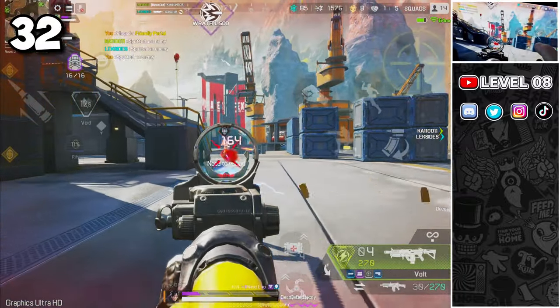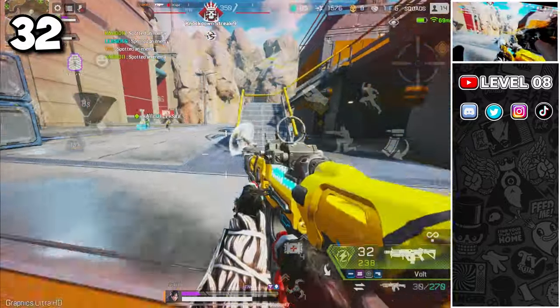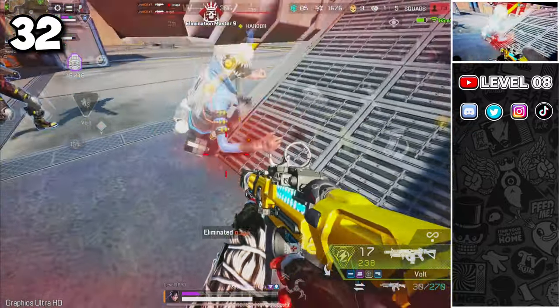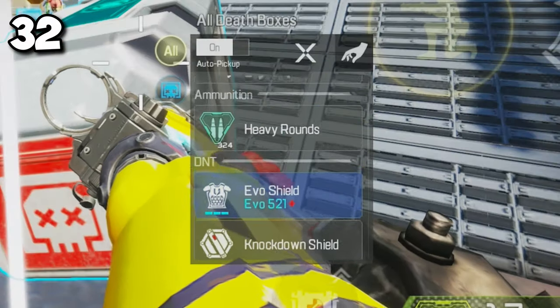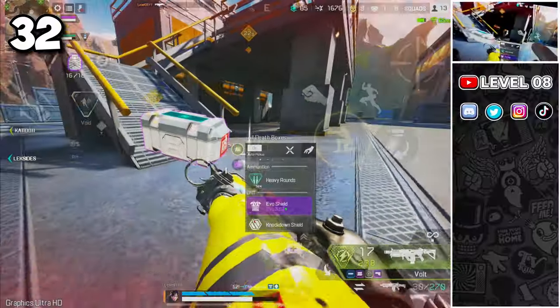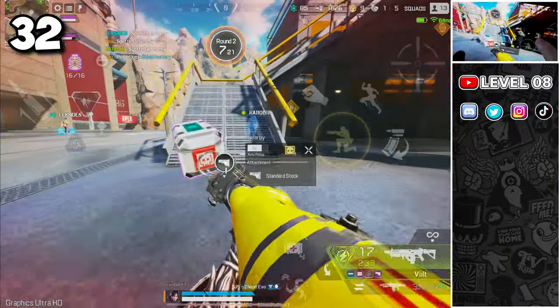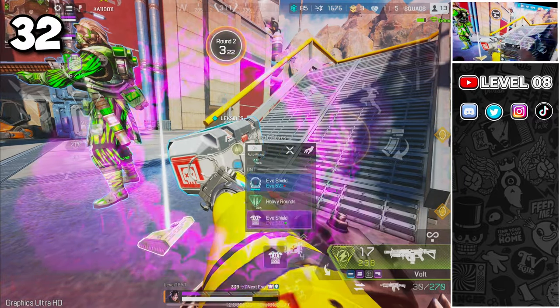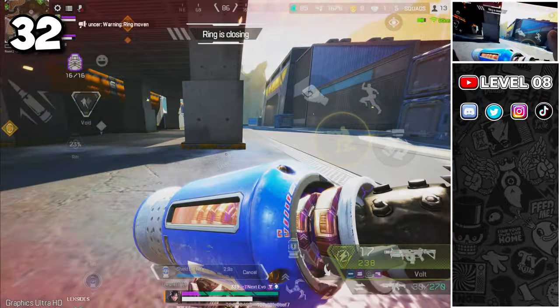Instead of wasting time on batteries or cells, simply swap your damaged shield with a full shield from your enemy's deadbox — it does not need to be of the same level. A fully charged blue shield is better than a damaged purple shield. Swapping your damaged shield for a fully restored one is a fantastic tactic to have your shield ready quickly in case you are pushed by another squad.